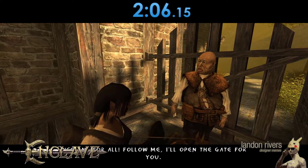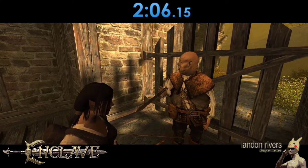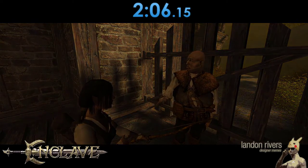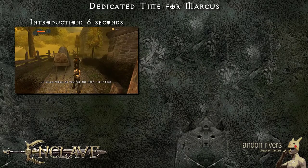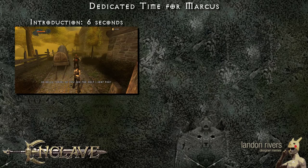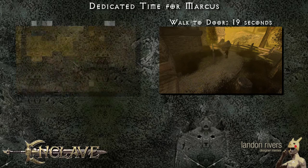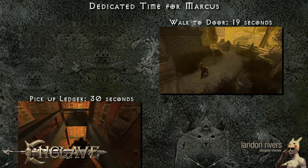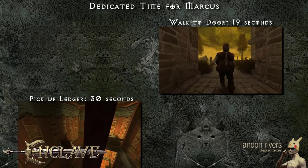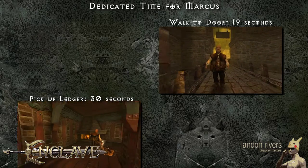Let's do one final analysis so you're aware of this fact. The vast majority of time made up in this level is from Marcus walking. It takes exactly 6 seconds for Marcus to whine and start walking with you, 19 seconds for Marcus to walk towards the first door which you'd be clearing ahead, and 30 seconds after you kill the sleeping orc for Marcus to enter the building, pick up the ledger, and make it down to the cart for the ambush point.